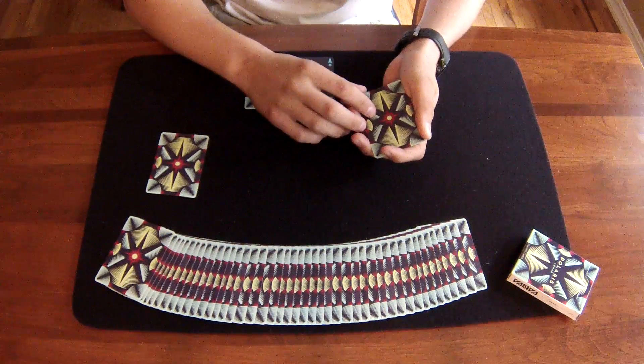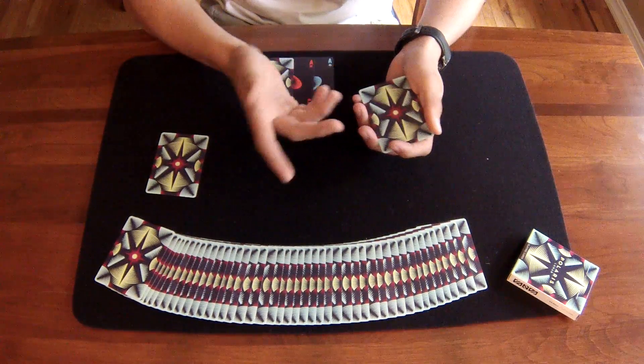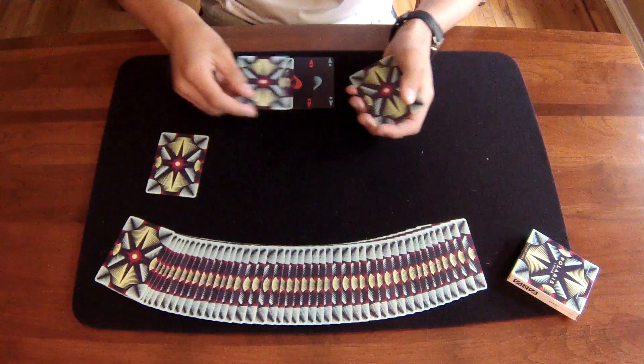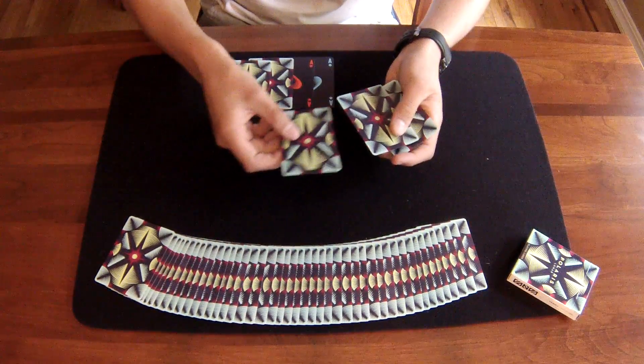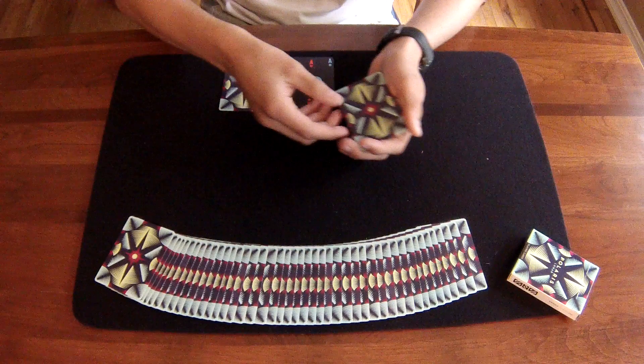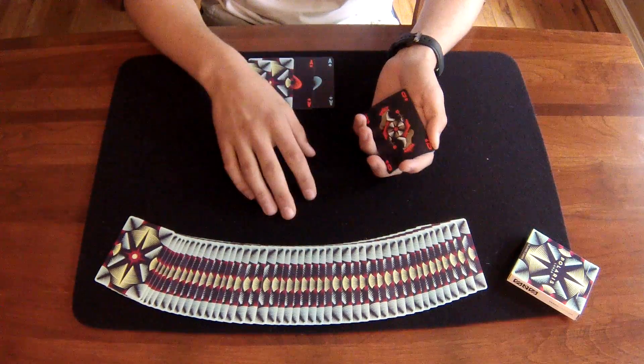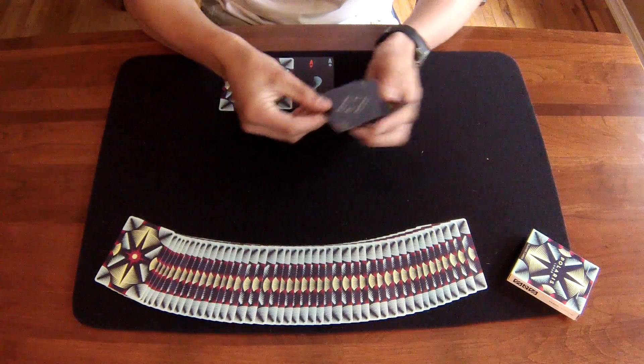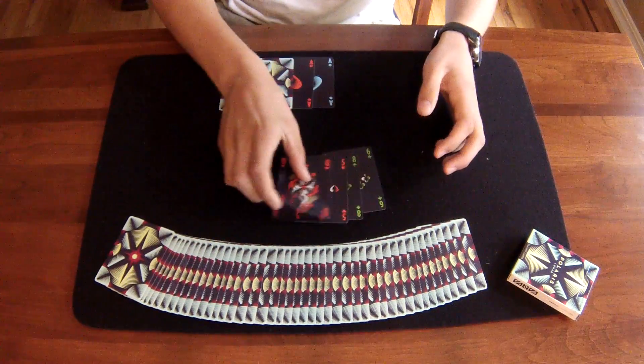I'll do this one more time, because I need to do it with all four of the aces. So again, top card — not an ace — I'll set it down right here, and I'll put the final ace into the center of the random cards. Now, one final snap, and there are no aces in this pile.